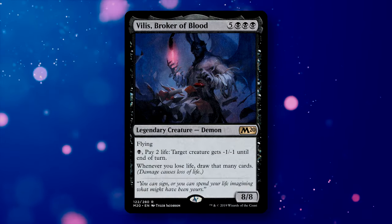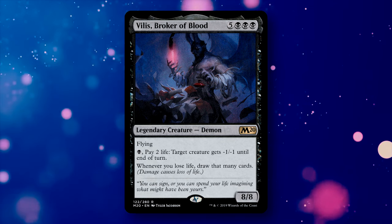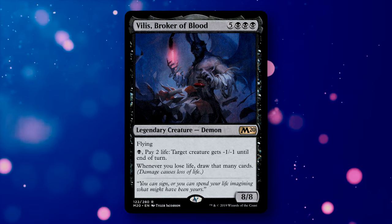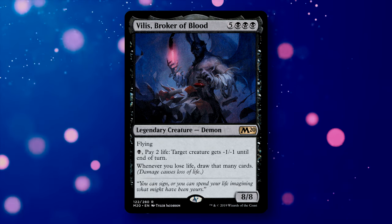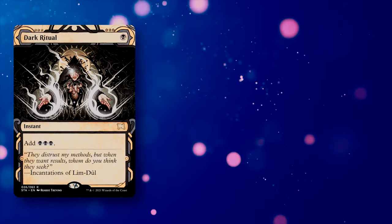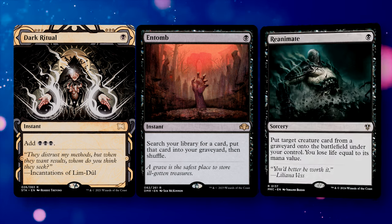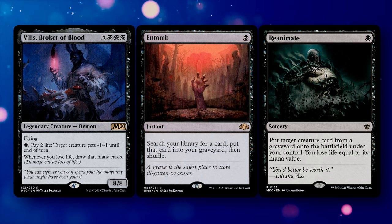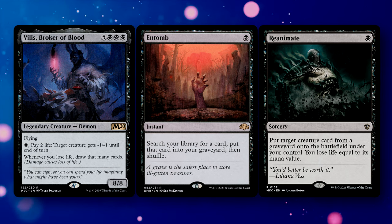Because our deck costs a tremendous amount of our life total, Vilis, Broker of Blood is excellent for additional card draw. Vilis has an ability that converts any life loss into card draw — every time you use your life total to pay for a black pip, you'll draw 2 cards. A great combo you can pull off as early as turn 1 is to cast Dark Ritual, use 1 mana to cast Entomb targeting Vilis to put him in the bin, then cast Reanimate to bring back Vilis. Reanimate will make us lose 8 life, but Vilis sees that life loss and draws us 8 more cards, allowing us to continue progressing our game state.